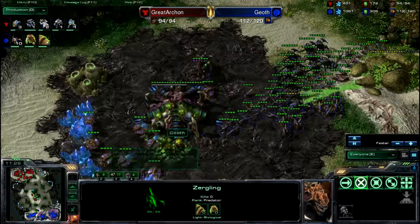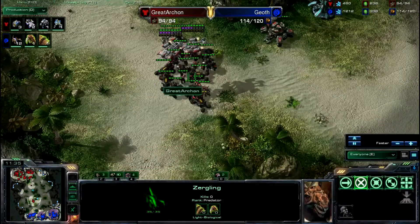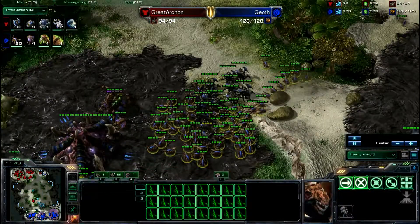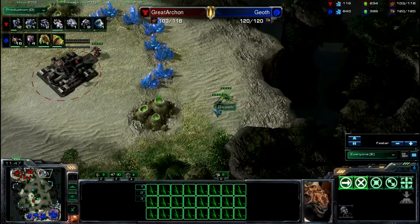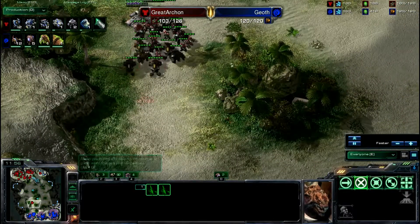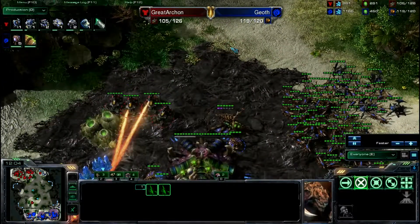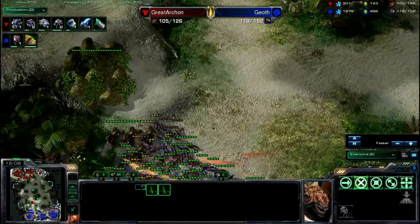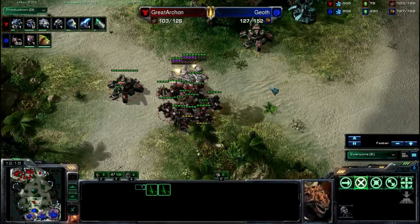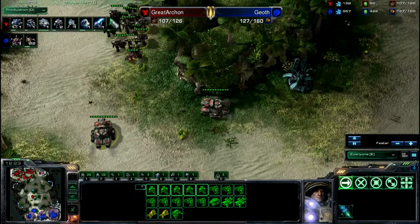Zerg is in a good spot — he's on three bases, getting them saturated. I feel like he can easily squash this force. He has a good amount of Zerglings. I'd like to see a couple of Banelings go down. One thing you can do if they ever move out — just have a couple of Zerglings run by. Zerg is almost waiting for his 1-1 upgrades to finish before deciding to push. Good surrounds right there. Zerg probably doesn't realize how ahead he is, but Terran does.